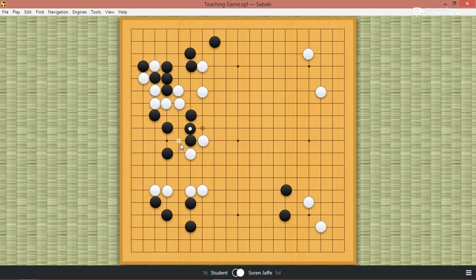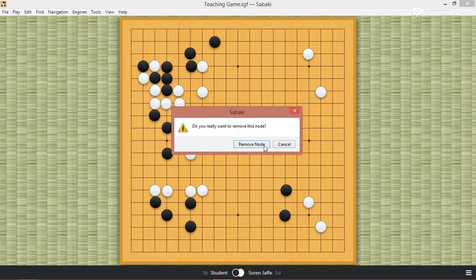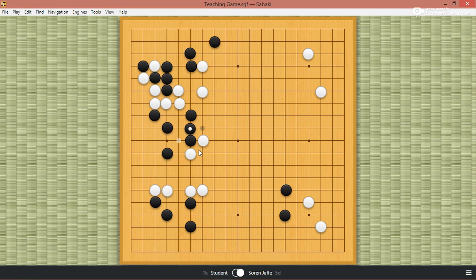So now white can't even go here, because black can cut. So white would need to just connect, and then black can jump out. And it would still be a running fight between these black stones and these white stones. But black hanes, white ataris, and then black doesn't fill. But white has this cut here, so white needs to protect, and then black will just connect. And it's still not terrible for black.